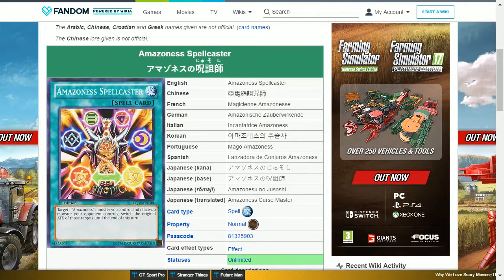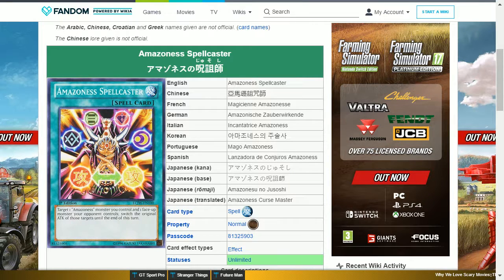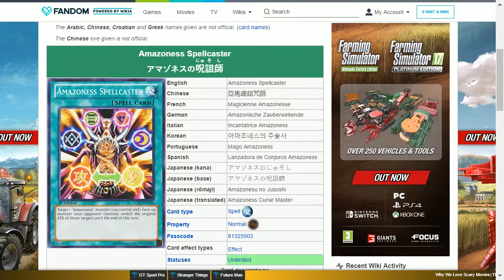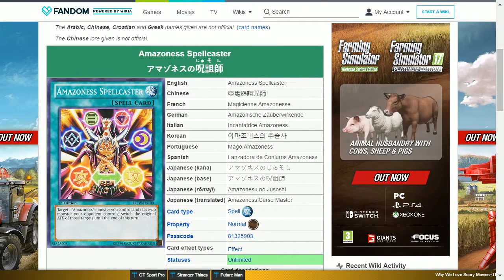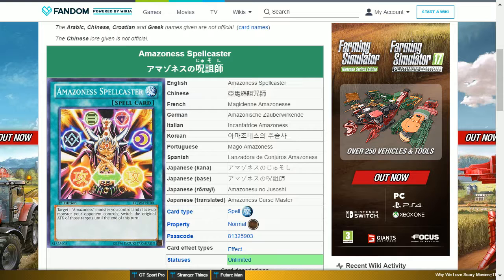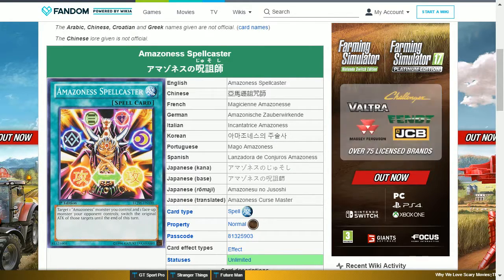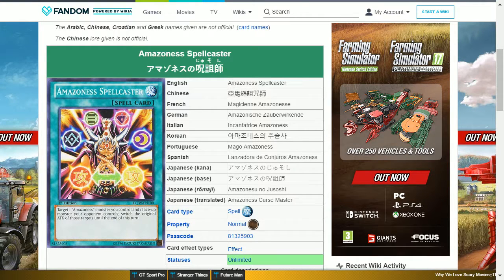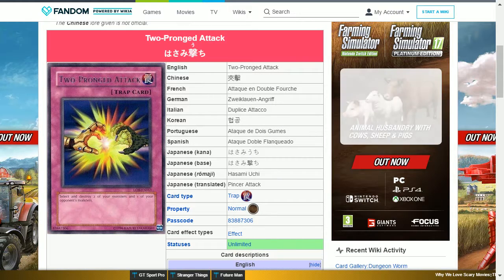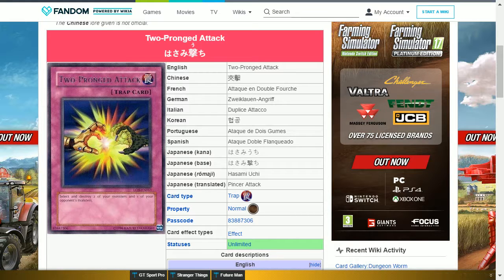The next card is Amazonas Spellcaster. This is a rare normal spell card that says: target one Amazon-type monster you control and one face-up monster your opponent controls; switch the original attack of those targets until the end of this turn. This effect can mean that an opponent's Blue-Eyes White Dragon, for example, can end up with something like 1500 attack whilst you get the benefit of those 3000 attack points working for you.